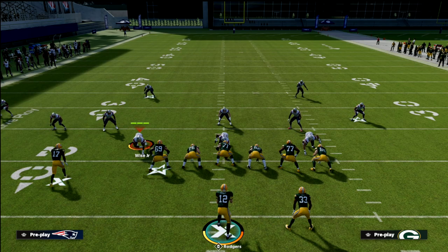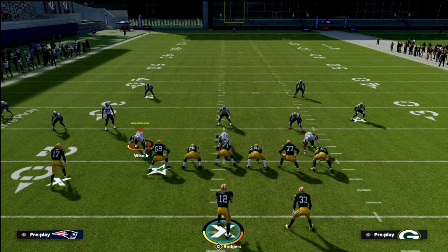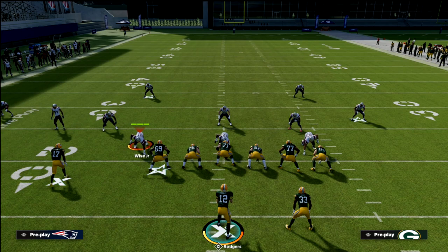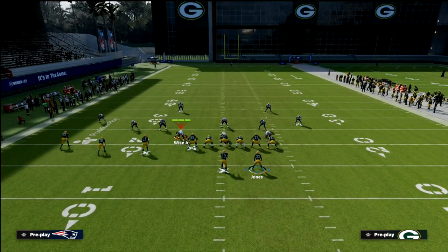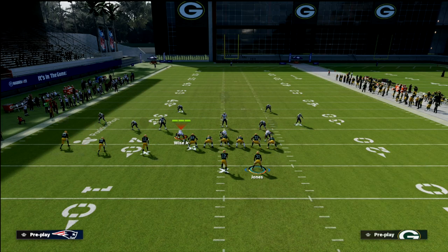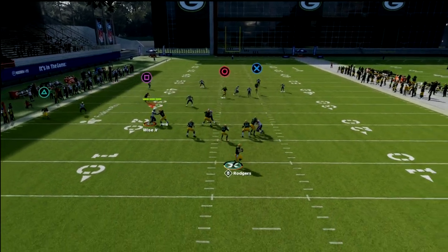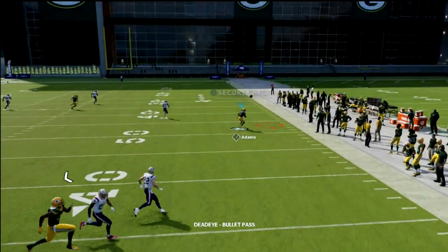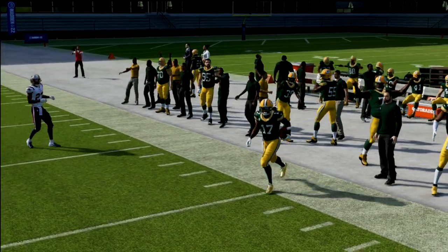The first one is PA Counter Go — by far my favorite play in the game. I'm going to give you two route combinations out of this one. The first setup: we're going to flat the outside slot, in-route the outside receiver, and streak the tight end. Pretty much for most defenses, this is literally the only route combination you're going to need, especially if you have Rodgers. It's really, really good — very good against any defense.